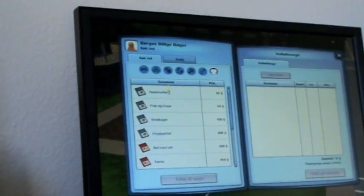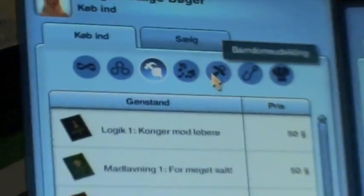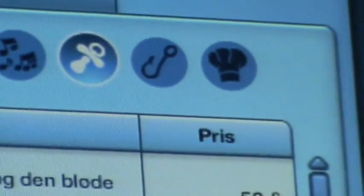Now we can buy some books. We can buy some recipes for food, we can buy some skills, we can buy something about music — we can buy pretty much everything.